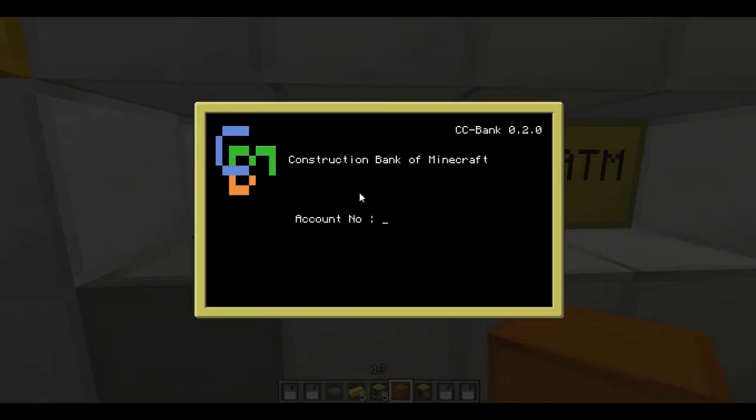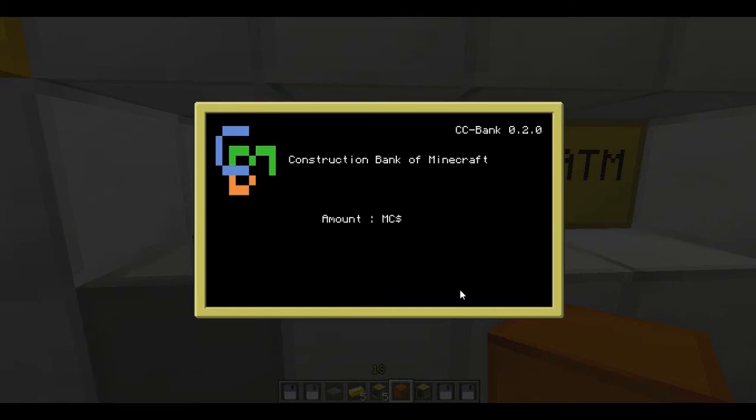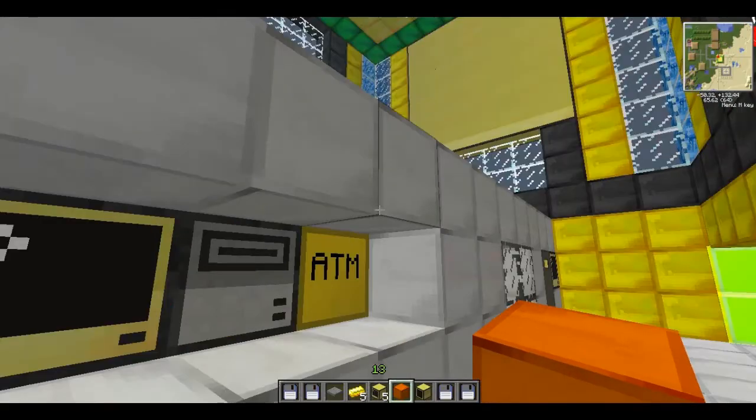You can also transact without a keycard — I can just type my account number. Not really a number but that's what it says. Log in. I'll show you how to transfer. You can select another amount — I'm going to transfer $700 to my friend Piggy1751, who's in a few other videos. Confirm. And kazam, done.